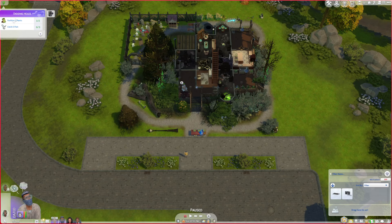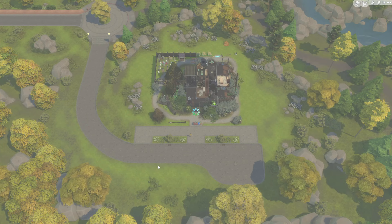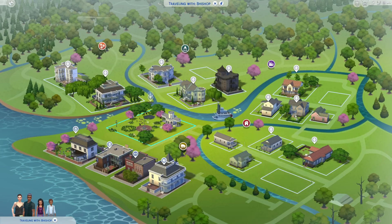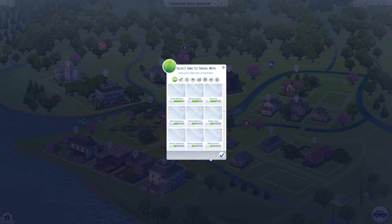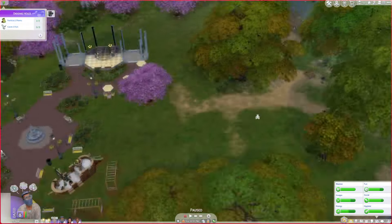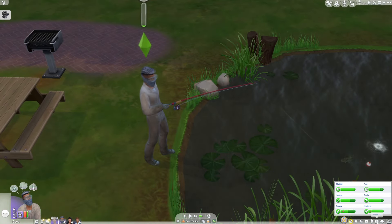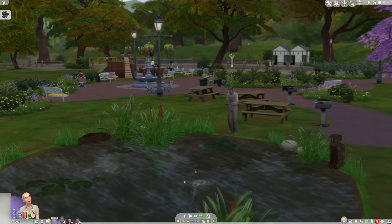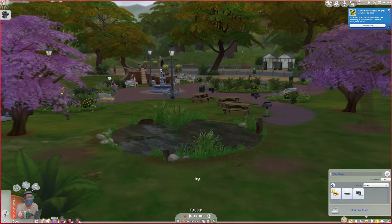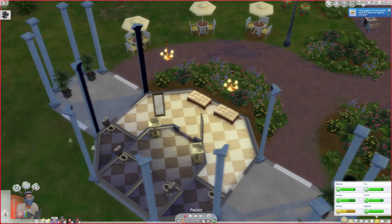We need to fish for this aspiration but we can't fish on this lot - there's no nearby places to even get close to the water. So we are going to travel - let's go to Willow Creek because I know there are fishing places there. We'll just go to the park. You guys are tired so why don't you nap, and Yoltik, I need you to come fish. Okay, he caught one fish.